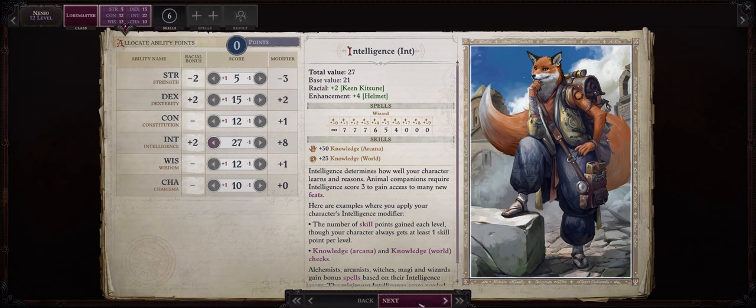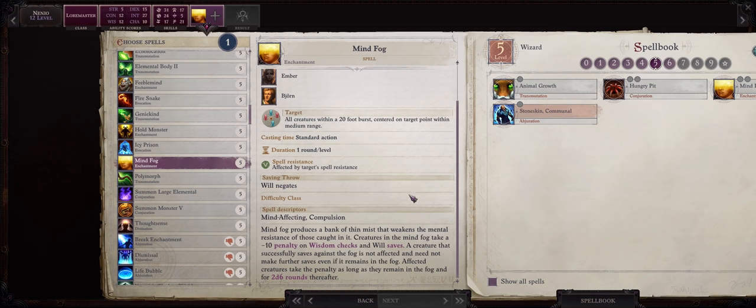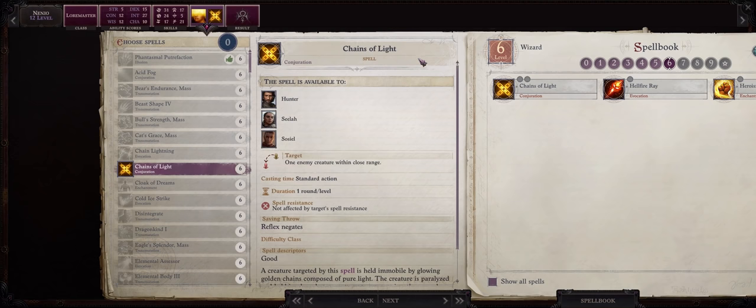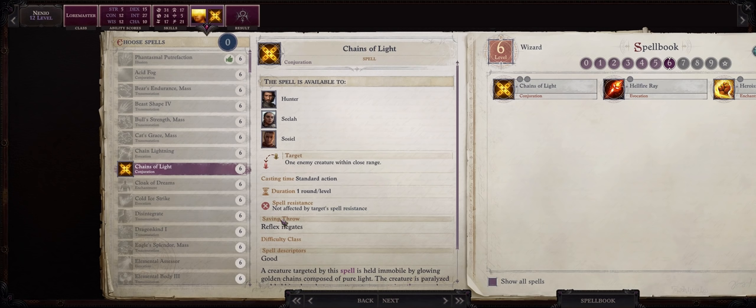Another intelligence increase at level 12. For more spells you can go with mind fog — even though we won't have spell focus boosts to enchantment, remember that Nanyo will be able to apply persistent spell to this. So enemies will have to roll twice, and if they fail the save, take a massive minus 10 penalty on will saves. Besides that, the mass versions of the animal buffs are always great picks, but you can leave those to Camellia or Sosiel. Chains of light can be a very powerful crowd control spell as well — it bypasses spell resistance and attempts to paralyze the enemy, and because paralyzed enemies take a massive dexterity penalty and the spell targets reflex, chances are they will fail the save every round after.